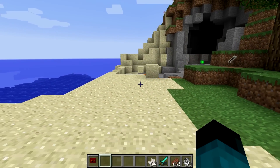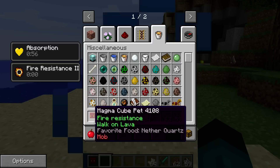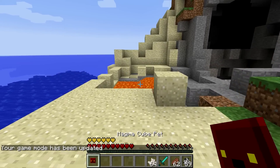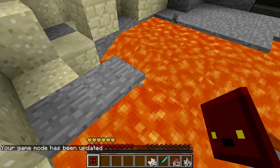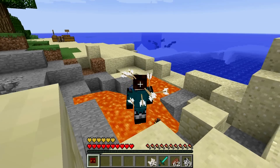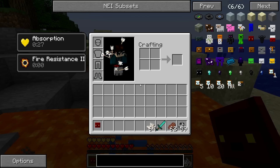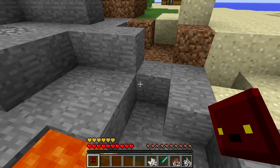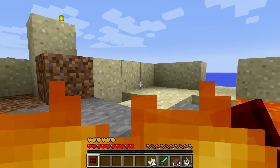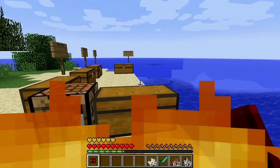Next is the magma cube pet which gives automatic fire resistance and allows you to walk on lava. Its favorite food is nether quartz. Remarkably, the magma cube does not appear to consume any of its favorite food, which makes it a bit overpowered. You could just keep that in your last hotbar slot while you're in the nether and you'd be golden.